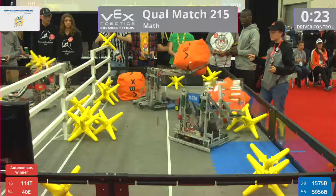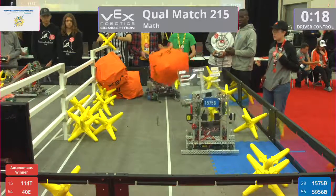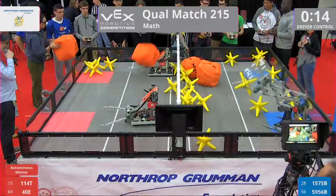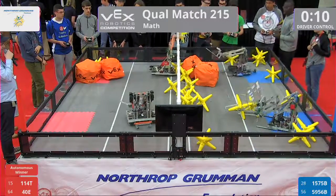Blue Alliance — ooh — 1-5-7-5-B, they're trying to pick up that cube and that star; it looks a little too heavy for them. Their partners come and help them out — 5-9-5-6-B — they got it in their possession. They're trying to make their way to that goal, and they toss it up over the fence. As we turn to 10 seconds left in the match.